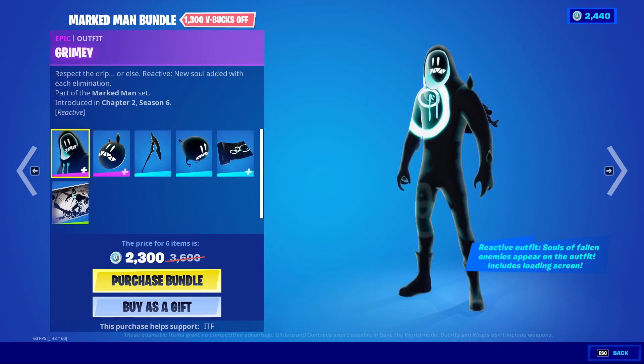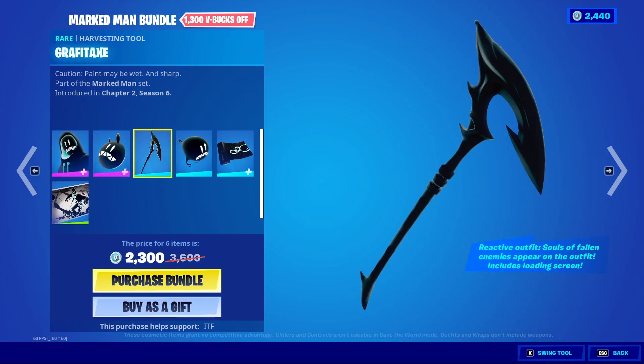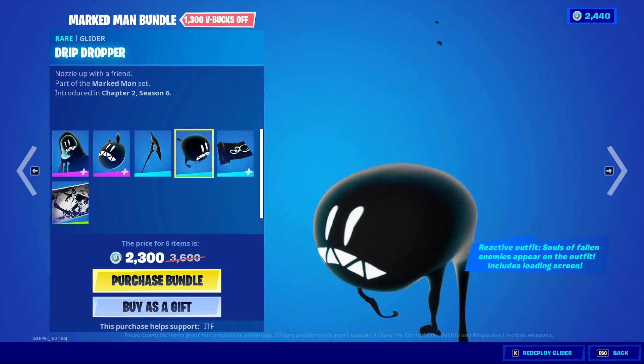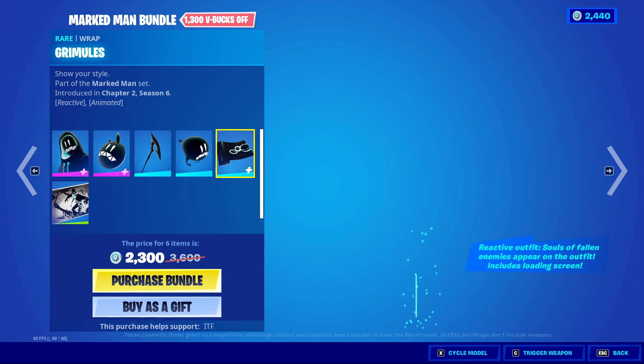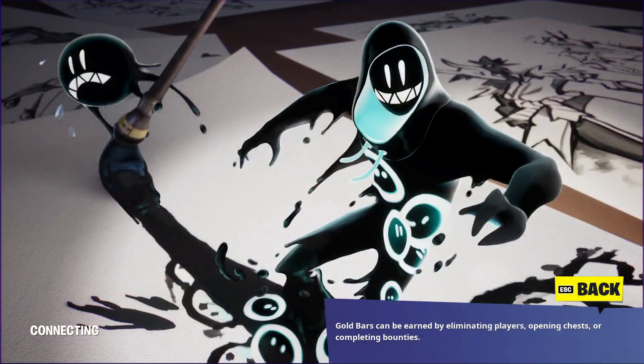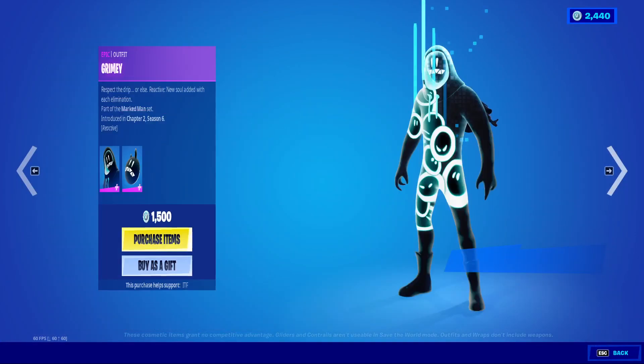Harlan Bundle looks like Grimey with Columbo, Riffy Tacks. We've got Trip Dropper, The Grimual's Wrath, and the Pen and Ink Pals loading screen. We're going to get all those separately except the loading screen.